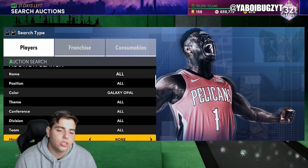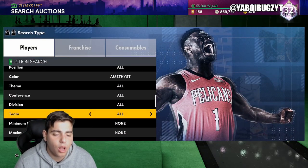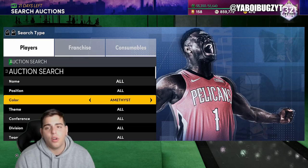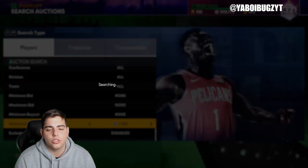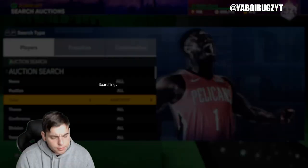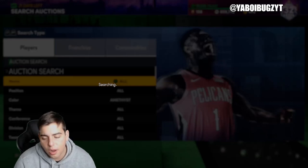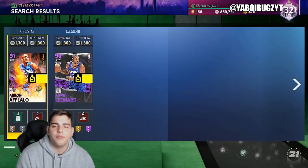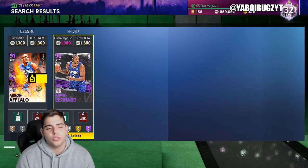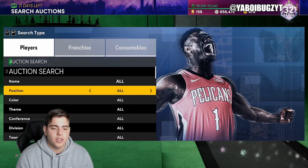We also have a Galaxy Opal minimum buyout filter — just an amazing snipe filter. But also Amethyst at 1200-1300 is not bad. More get posted for around 1350, so around 1300 is the sweet spot. Keep refreshing on the Amethyst end — very good. More towards the investment side; investments would benefit this filter more than quick sniping. A Kawhi at 1300 would probably sell for around 2K, so not huge profit margins — more for budget ballers.